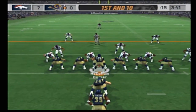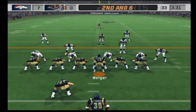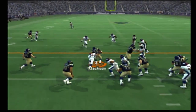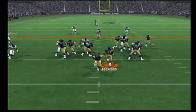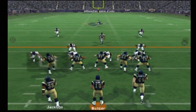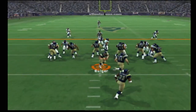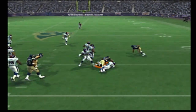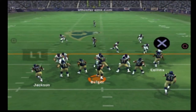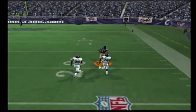Coming out in a 4-3. Wilson is there on this stop. Denver comes out in their nickel package, gets rid of it. Ferguson takes him down at the 34-yard line. Bolger with split backs steps up into the pocket, deep throw — it's caught.